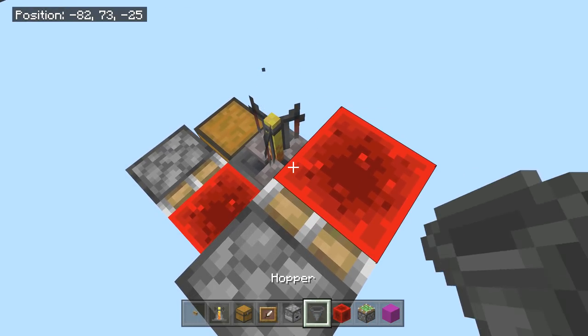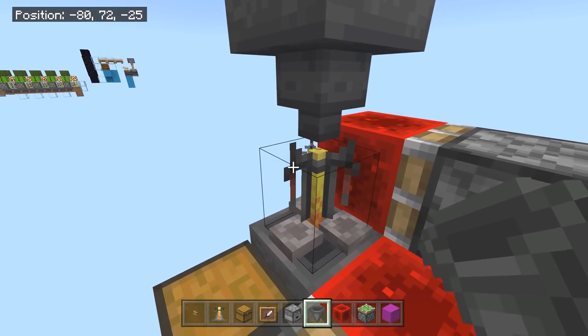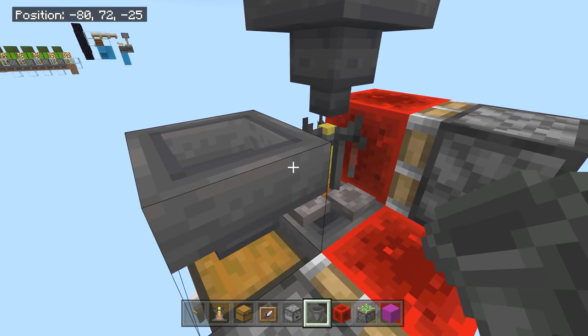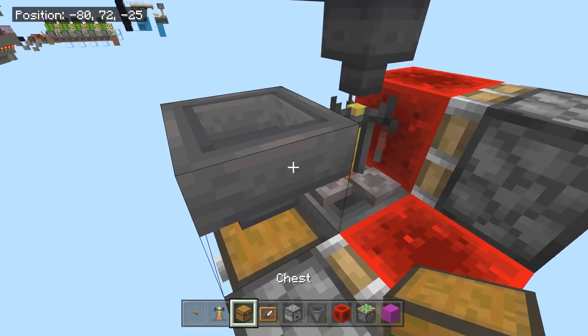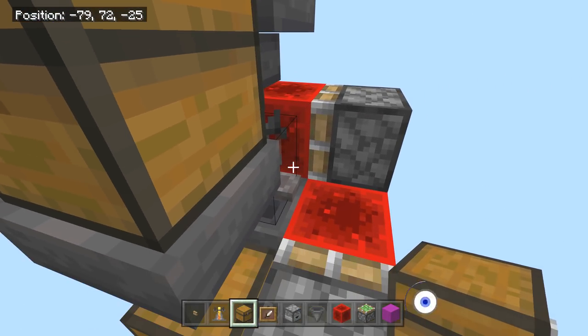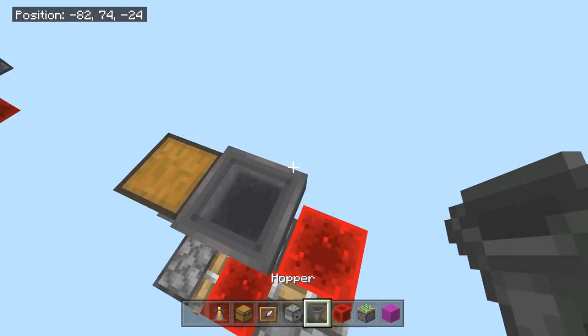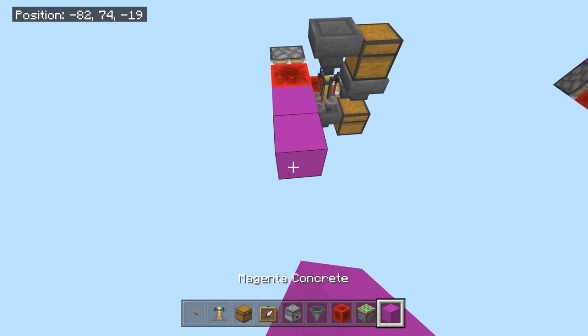Let's go ahead and add a few more hoppers. Crouch-place a hopper down into this guy, and crouch-place another hopper into the front of this one — that front hopper is going to be for your water bottles. Let me adjust the positioning to make it look good.